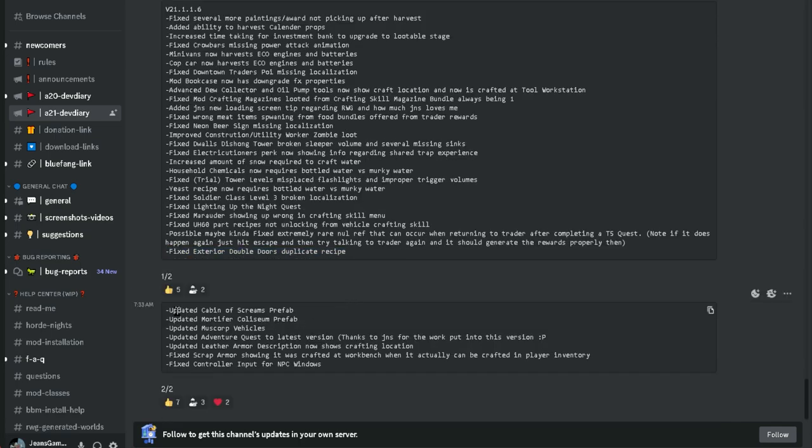Fixed exterior double doors duplicate recipe. Updated Cabin of Screams prefab. Updated more for Coliseum prefab. Updated Muscorp vehicles. Updated adventure quest latest version — thanks JNS for the work put into this version. Updated leather armor description now shows crafting location. Fixed scrap armor showing it was crafted at the workbench, but it actually can be crafted in the player inventory. Fixed controller input for NPC windows. That has been the update, so hopefully you guys enjoy the rest of the video.